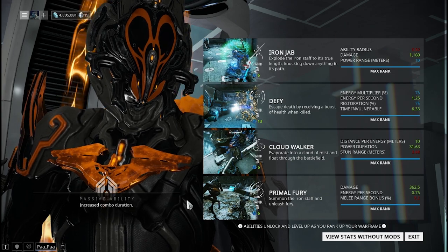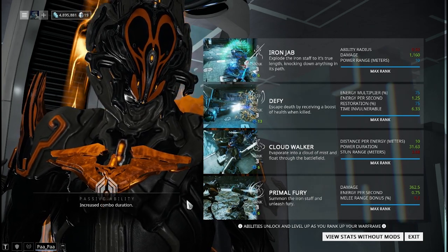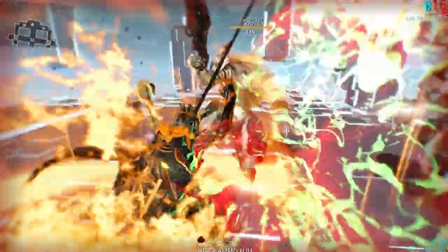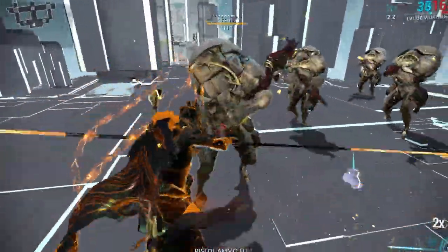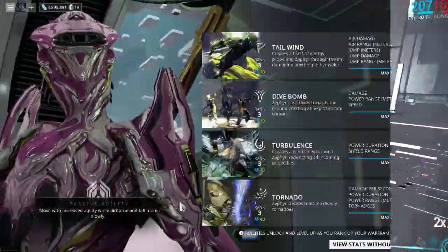Wukong's passive is great for his Primal Fury ability — he has an increased combo duration time, so you can build that combo up quite a bit while using Primal Fury. It will stay up there for quite a while, dealing a lot more damage as the combo rises.